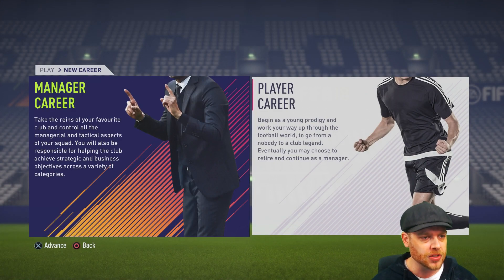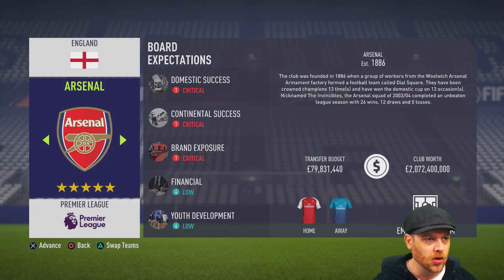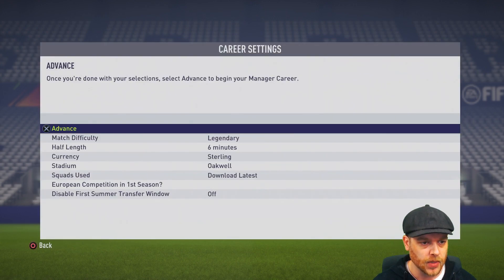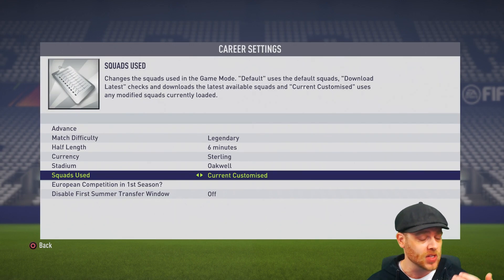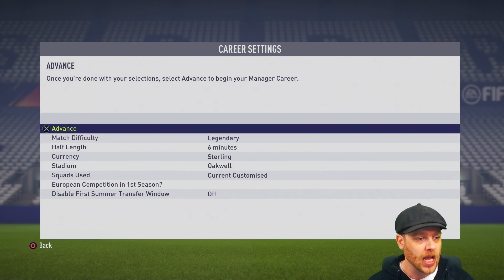So let's jump into career mode now. We enter a new manager career mode. We're going to go and pick our team — we used Barnsley. So we'll go to the Championship and pick Barnsley. This is the most important part: usually you just go to latest and get into the game, but what you need to do here is go across and use current customized. What this will do is use your current customized squads if you've made any transfers yourself, created players, and the stadium name. You can see there it's automatically put in that Oakwell name. So as soon as we jump into this career mode now and take on with Barnsley, it will give us that Oakwell stadium.